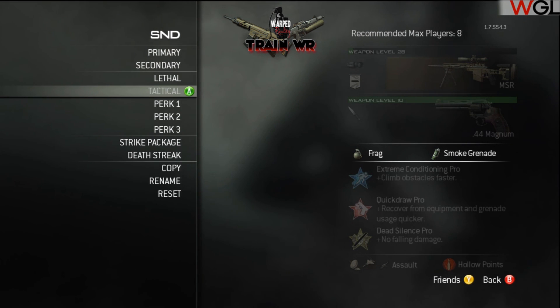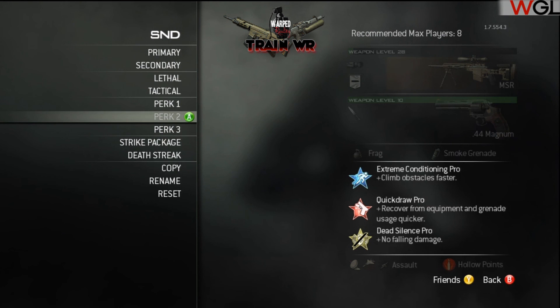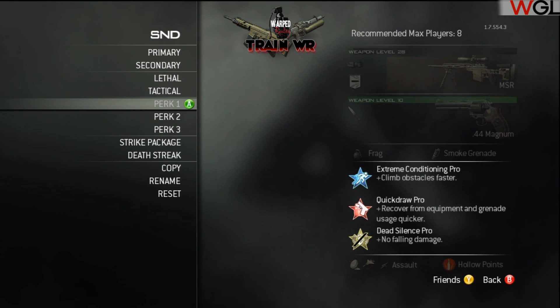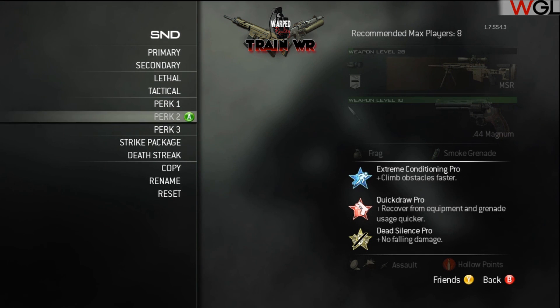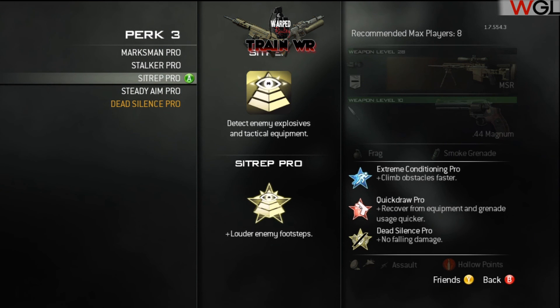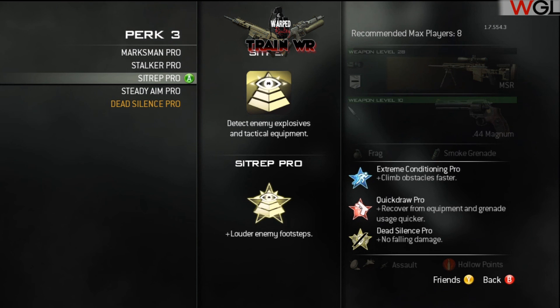The perks are extreme conditioning, quick draw, and dead silence - extreme conditioning to get to position faster, quick draw for the quickscope, and dead silence as normal. Regarding sitrep - Desert are looking into banning sitrep from their ruleset; it's already banned on WGL. It may also be banned on MLG or LGB. You do see some people using sitrep, but I don't tend to use it.